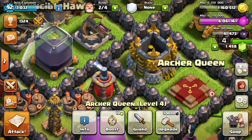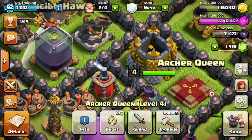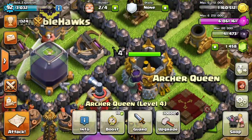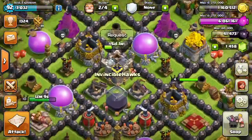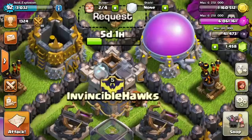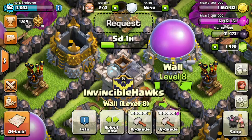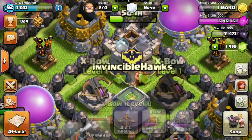I'm just going to close my window real quick because there's people outside — I don't want them to hear me and think I'm crazy. So back to the video: I upgraded the Queen to level 4, and I also upgraded the Clan Castle to level 5, so that'll be done in five days and one hour — it takes about a week.